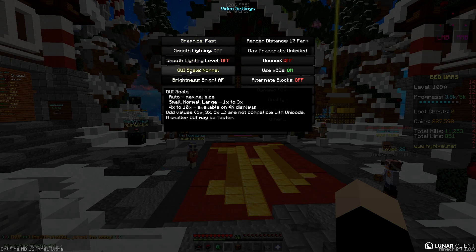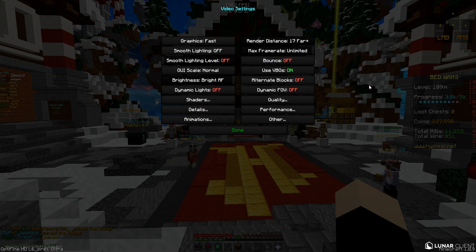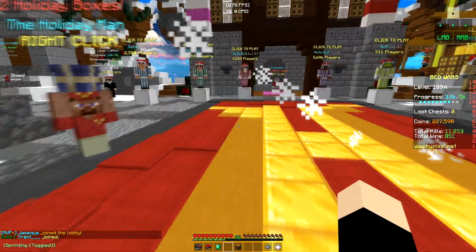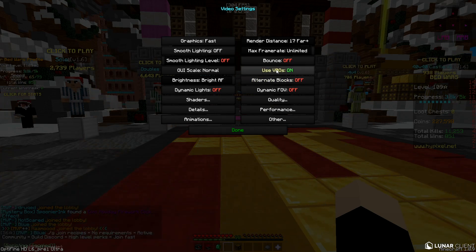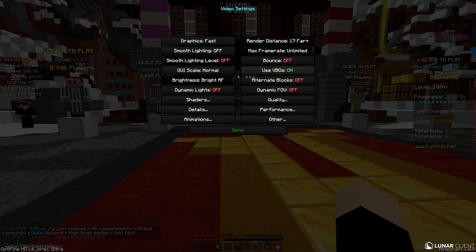For GUI scale, pick normal. Disable Bounce — that's the setting that makes your screen shake when you walk, and it feels weird. For VBO: if you have a dedicated graphics card in your PC, turn this on because it will literally boost your frames by a lot. It uses a different rendering algorithm. Turn Alternate Blocks off — that's just fancy.